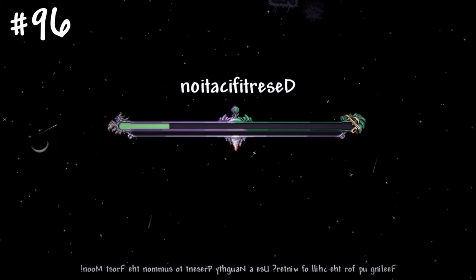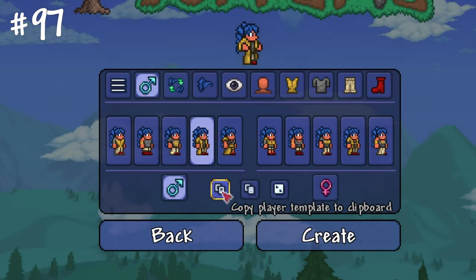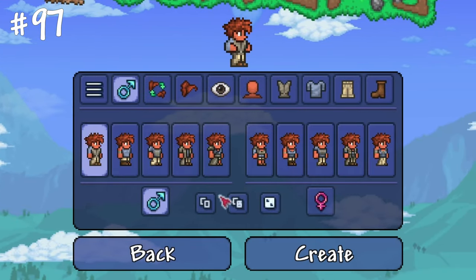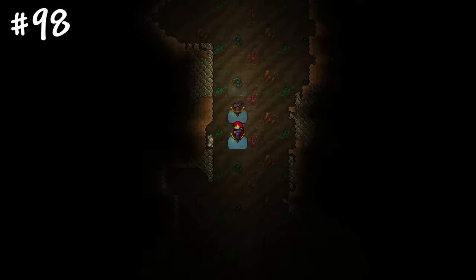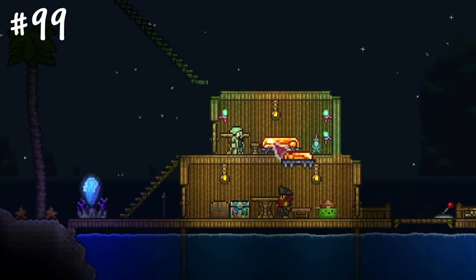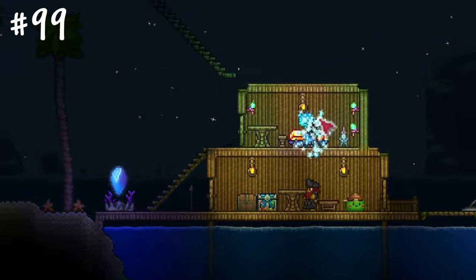If you want to reuse your character appearance in the future, copy it during creation and save it somewhere, then paste it during the creation of another character. The slimy saddle dropped from the King Slime can be used as a fast descending tool with no risk of dying from a jump. Crafting a bed, placing it in a temporary house and setting it as a spawn point is a great way to save time on travel if you need to spend a lot of time in a specific location.